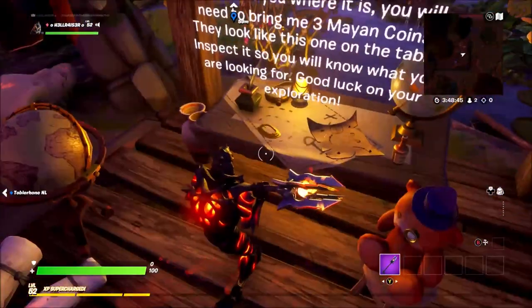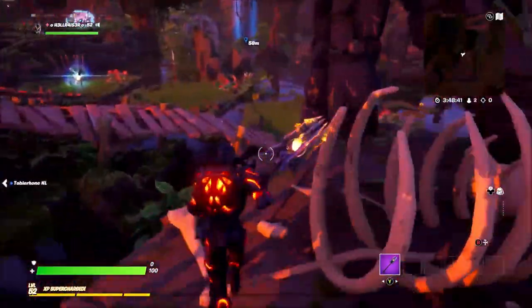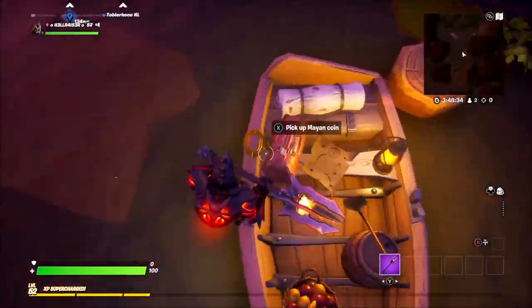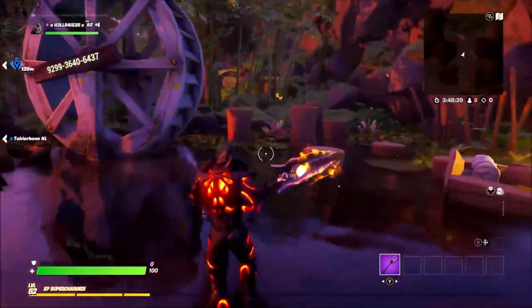This is what the coins look like on this table — you can read that if you really want to, but I'm just going to jump straight into it and show you guys where they are. One of the locations is just over here on this boat — you're going to find it just at the side. Pick up the coin and there you go, you have found the first one.